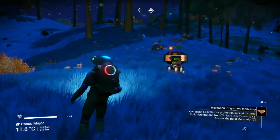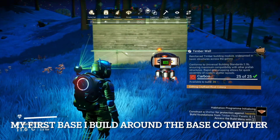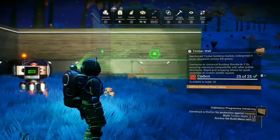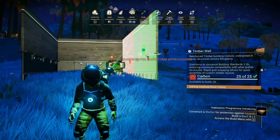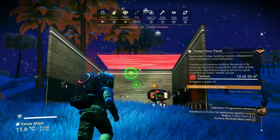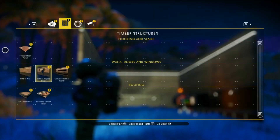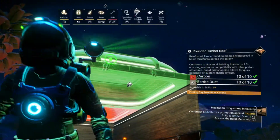What I like to do is build the base around my base computer, because it's going to want me to come over and interact with it some more. See, here comes that storm. I'm going to use floors as the roof if they'll snap into place — well, let's try roof as the roof. Roof as the roof works.